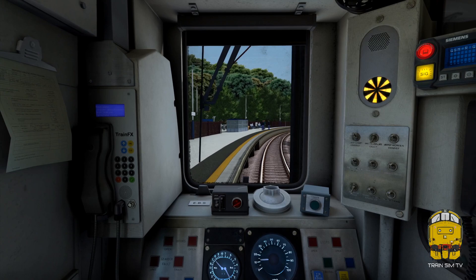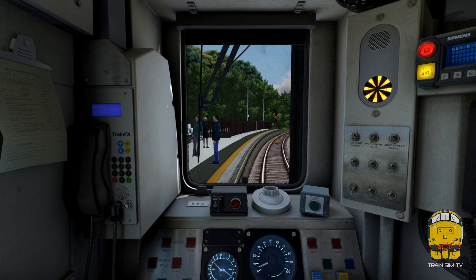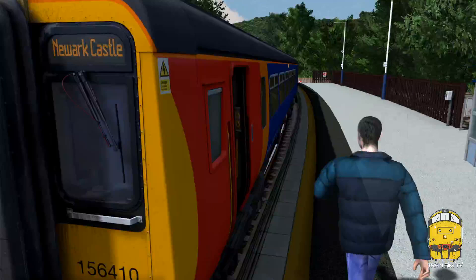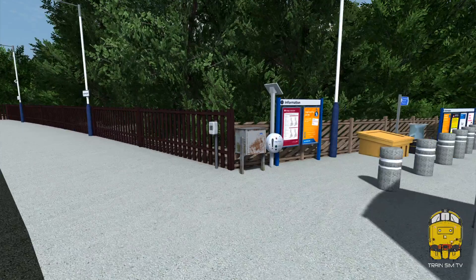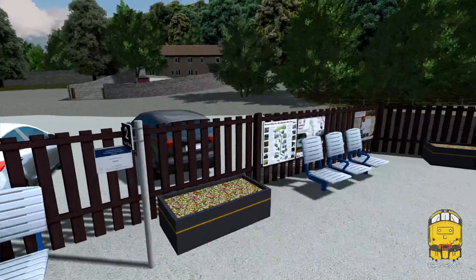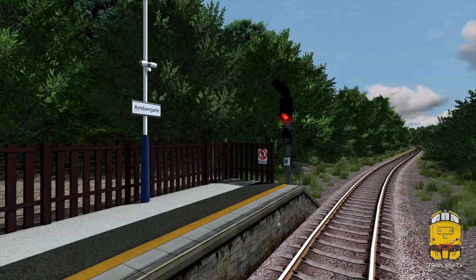This is Ambergate station we're just pulling into now. There's quite a bad sighting for the signal which is just on the platform end, and there's a red signal as you can see. We're just about on time here — due to depart at 1555, so about a three-minute wait. That will be a main line train passing the junction that we're held for. I've not even stopped in the station properly — that's really poor driving. You've got Ambergate station here, and I believe this is the token box for Ambergate, where we hand over the token for the line. The next train going up the branch would then take it up. There are more custom posters and signage here — all photographed when we did the research trip.